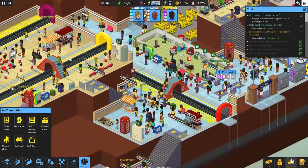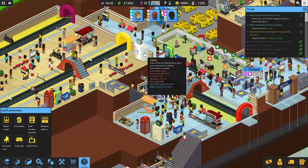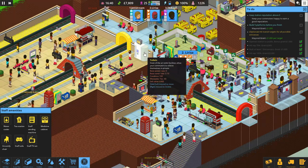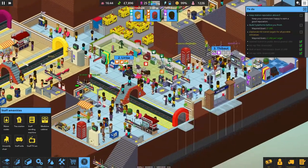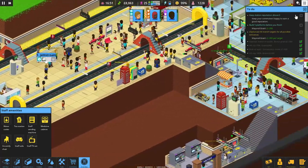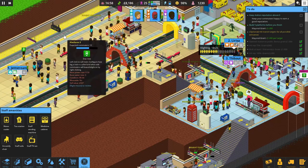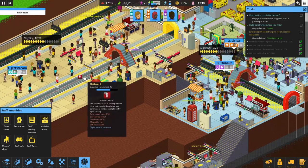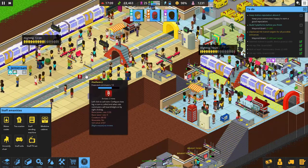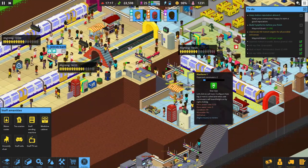We could probably use more people — that's another thing I want to get here, another staff member. But we'll review our options once the day ends. Right now I'm just in maintenance mode. I want to keep an eye on everything — the station's getting pretty crowded here. One thing I want to keep an eye on, besides our platforms, let's call the trains and then we'll look at our things. Our heat level —